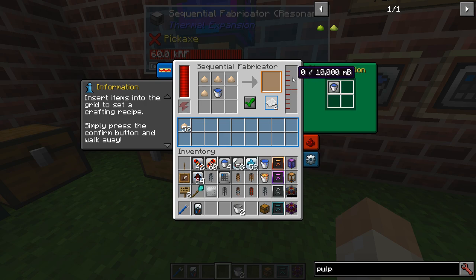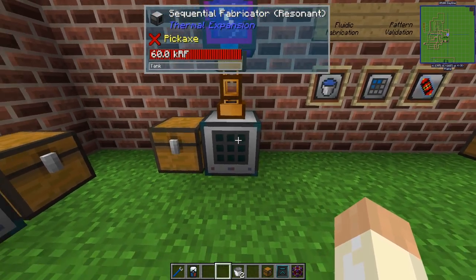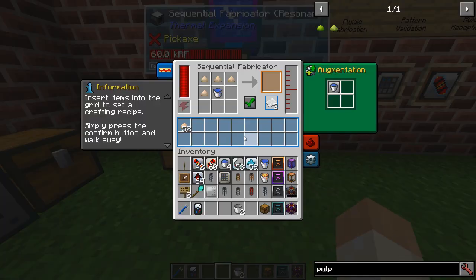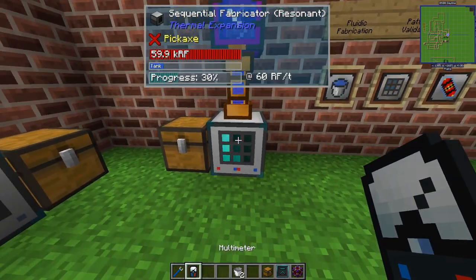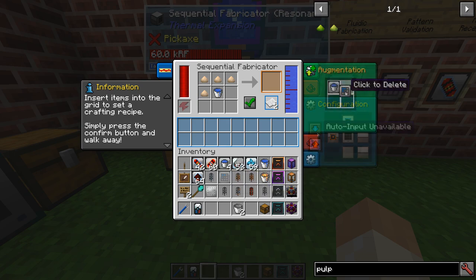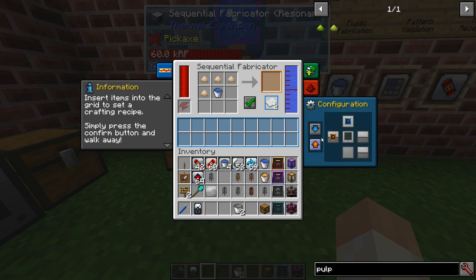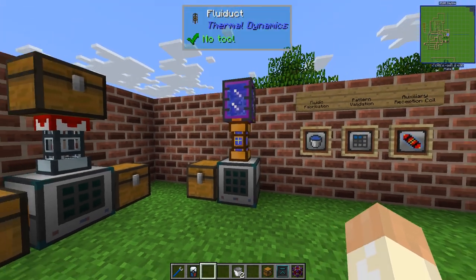So insert a Fluid Fabrication augment — it will add an internal tank, and now you can see the fluid duct will connect to the fabricator. Let's switch it on and you can see water starts to fill up and we're using the sawdust. Everything works much better. It probably works for all other fluids as well, and you can likely combine augments too.